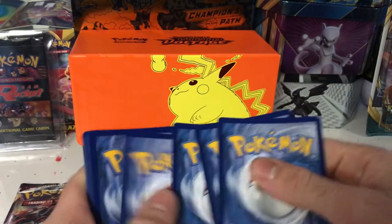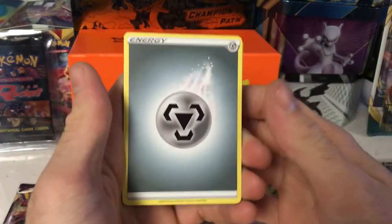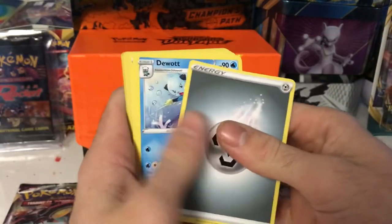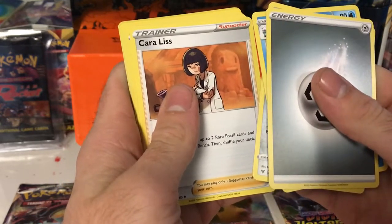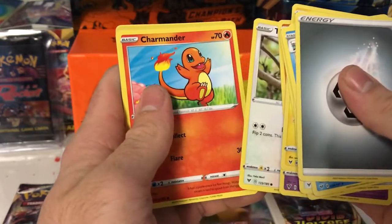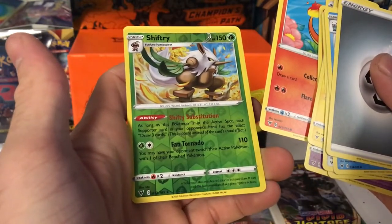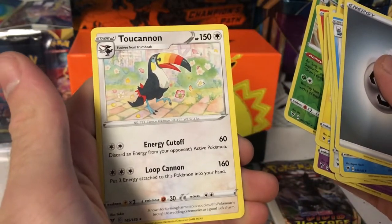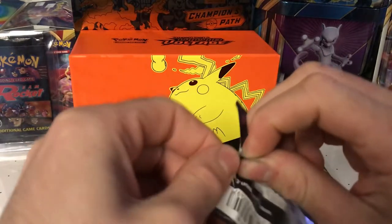Pack four — Metal/Steel Energy — we got a Dualint, Fairthorn, Cramorant, Tynamo, Wobb... Clobbopus, Talonflame, Charmander, reverse rare Shiftry, and a non-holo Toucan Sam. Nice — what are we going to pull next?